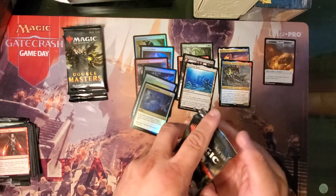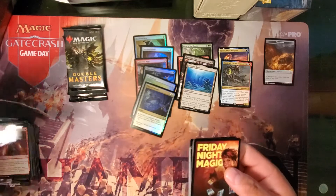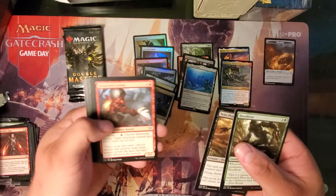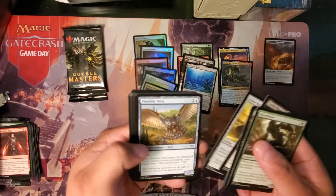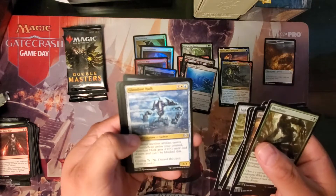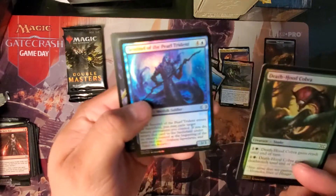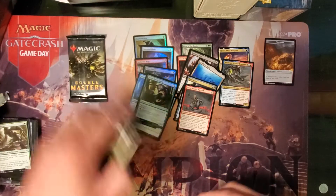Into the second box now. Starting with the single pack: a dark copper knife, and a new art Force of Will — really cool art on that one. Then Time Walk equivalent, a Bandit Warlord, Death's-Head Cobra, and a Pearl Trident for the foils. Swing and a miss on those foils.